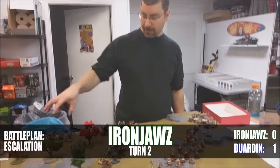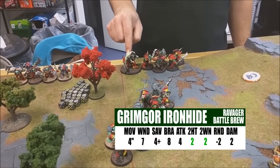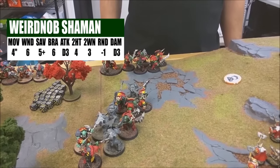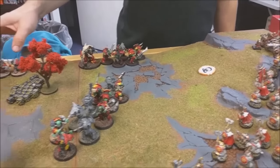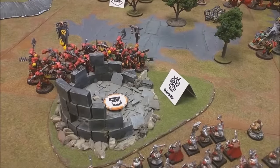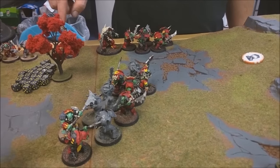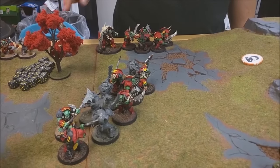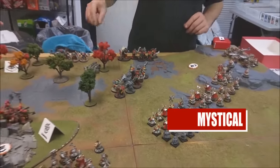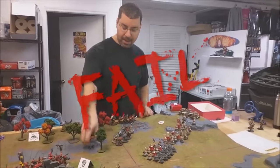Ironjawz turn two — I deploy my next four units on the edge of the board: both remaining units of Brutes, Grimgor himself, and my Shaman. I hope the Brutes here reinforce the Arboys, and I brought Grimgor on so more people get plus one to hit. The Shaman will be giving out Mystic Shield. Rolling for mystical terrain — one unit of Brutes gets a one, so they're doing nothing this turn.